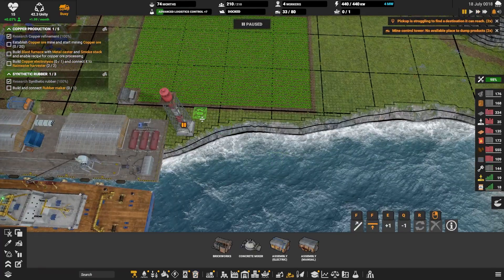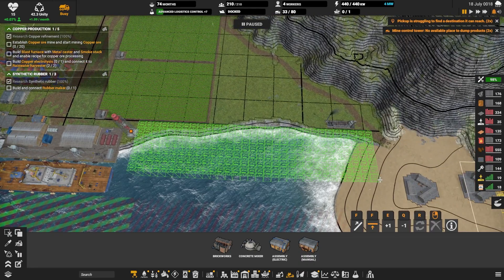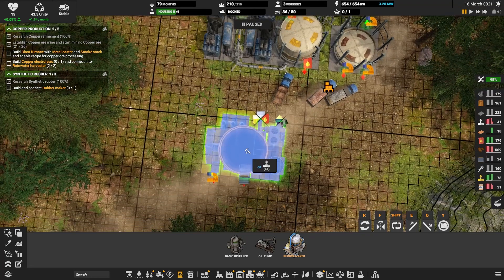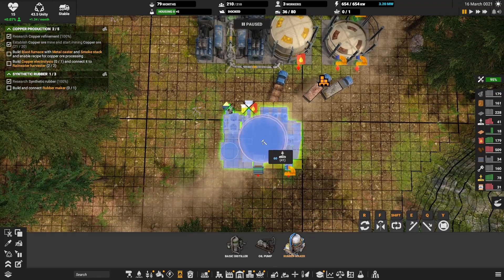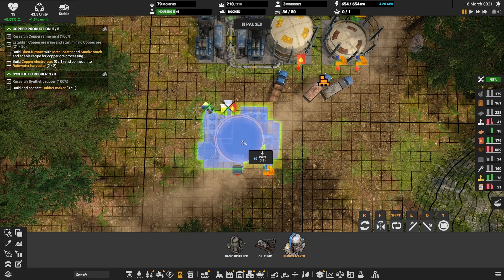At this point I also started experiencing a shortage of buildable area near the shore, so it was time to expand the shoreline by dumping excess rock and slag from mining operations. The next step was to set up the production of electronics. Electronics are very important for maintenance and for tier two building materials, and in principle they are easy to produce — you just need rubber and copper.